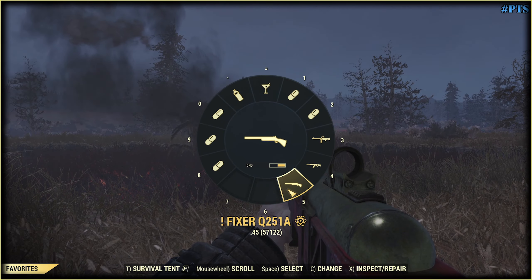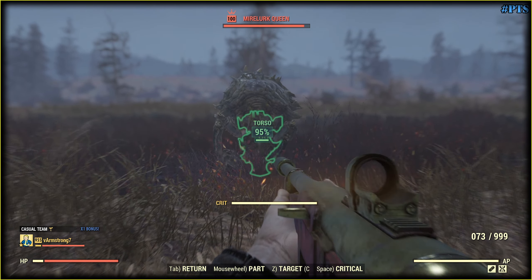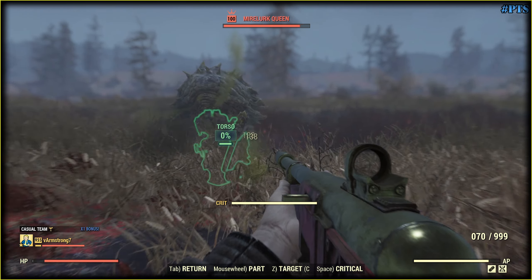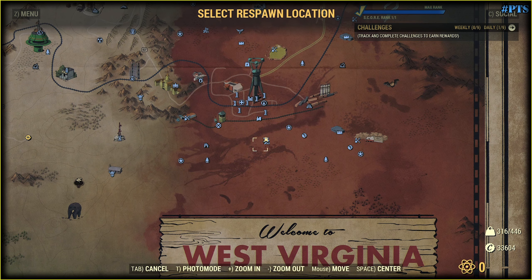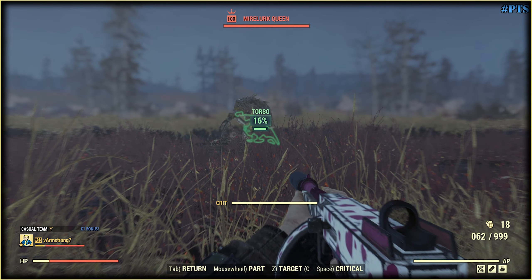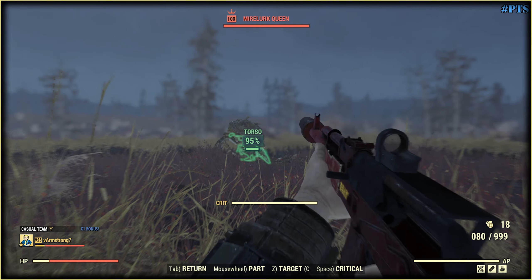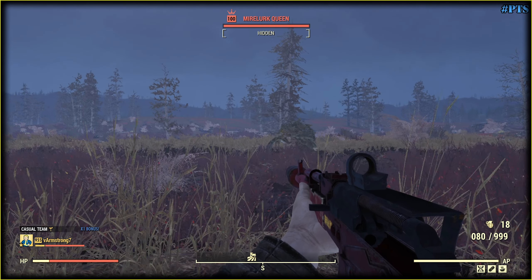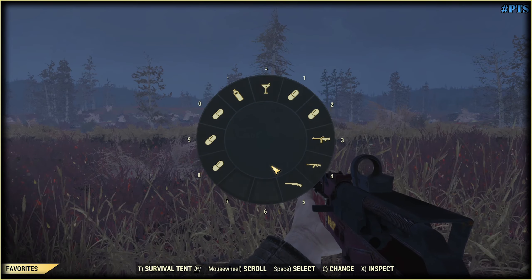What about shooting the torso? Before we test, look at this VATS probability. Overall, the lovely sub loses basically everywhere, except ammo capacity and recoil, if we compare it with the fixer.